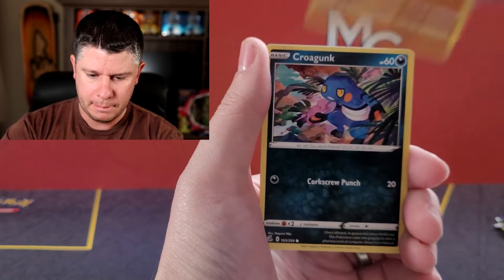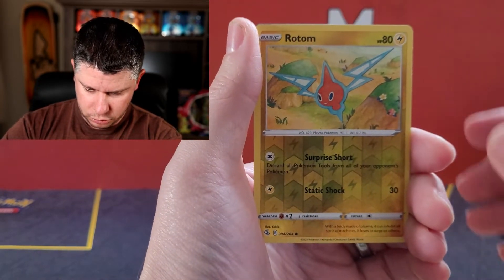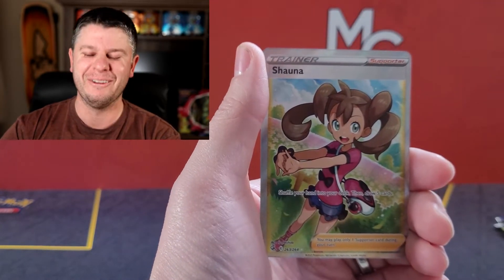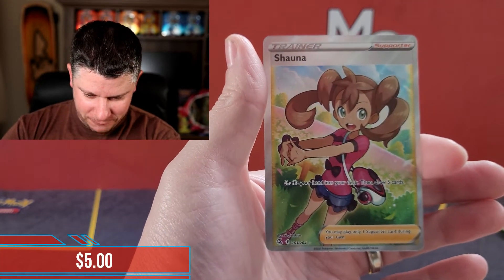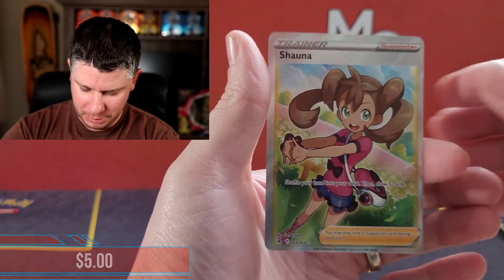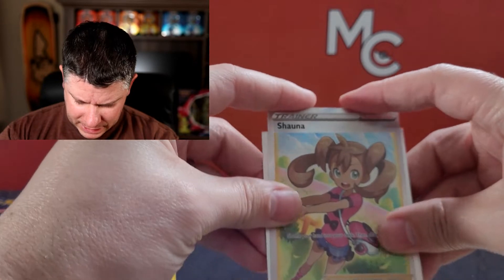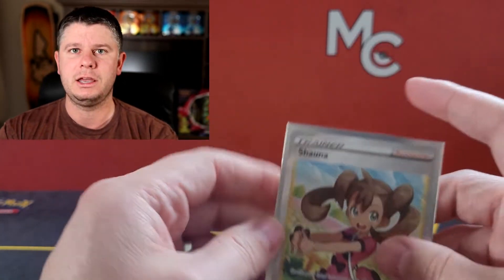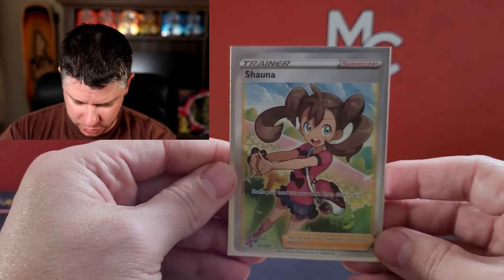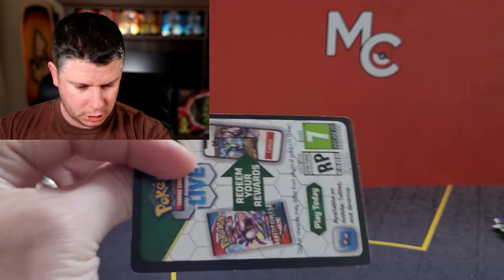We've got a Grubbin, Mankey, Krogan. Hopefully I wasn't wrong when we saw something there. Rotom Reverse. And there we go — starting off the right way with Shauna. I feel like I may have pulled this one already, I can't remember. But it is a full art trainer. That is awesome. I like that — she's cracking the knuckles. It looks like she's about to kick my butt in a Poké battle. We're about to battle and she's just stretching.